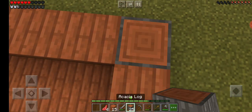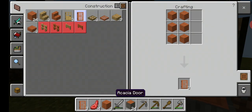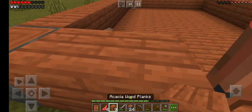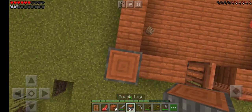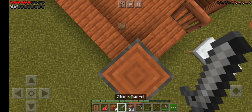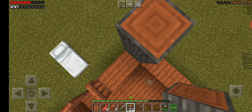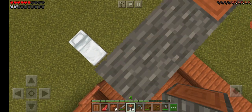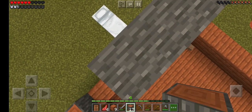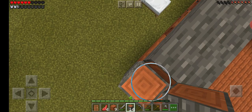Now don't forget to add a door. Doors. Now we have doors. Yay, I love doors. We're gonna put them across like this. There we go.